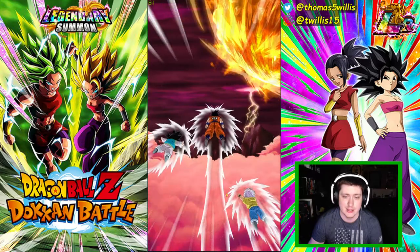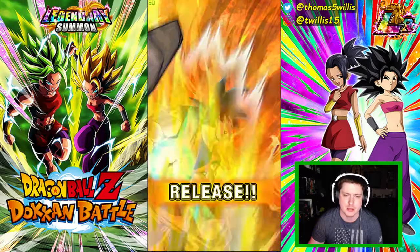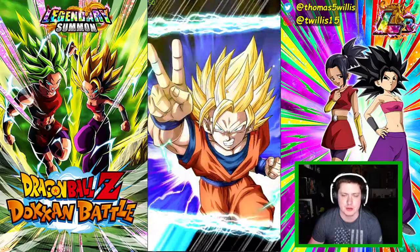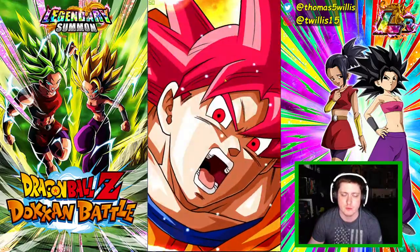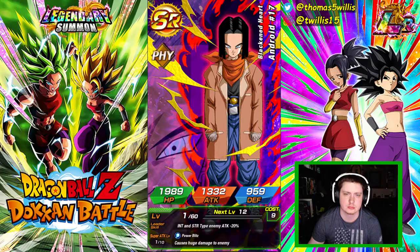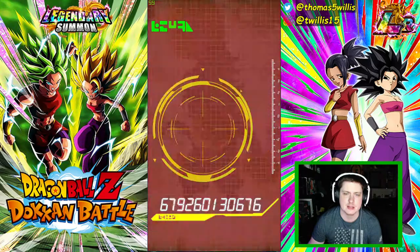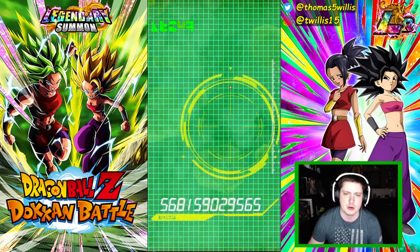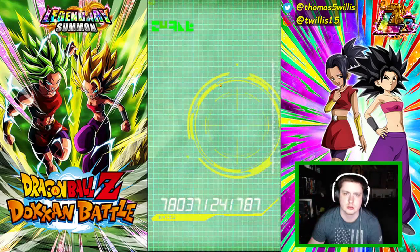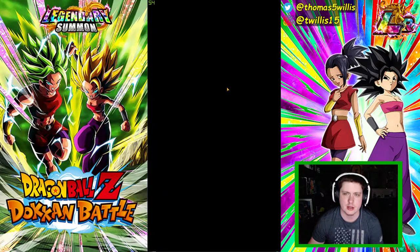Summon number two - that's a combo, that's a start. I would be very happy to rainbow out the base form Kale and base form Caulifla as well. So we're going to get three SSRs, maybe four. There's one SSR, there's two - I'll take that, it's a category leader. Take the Android 21 for sure.